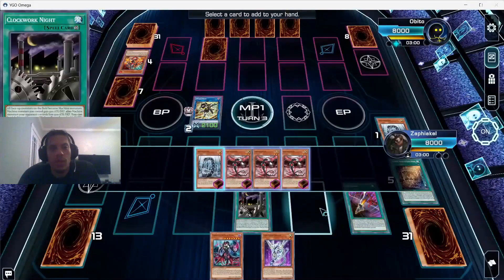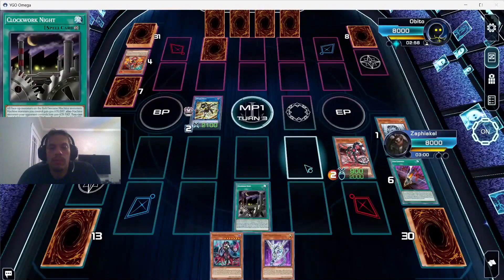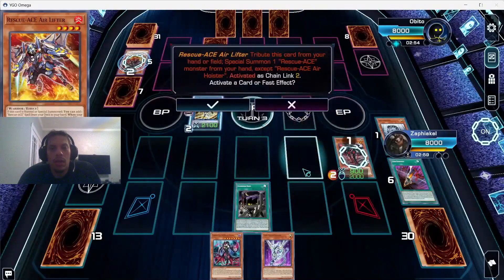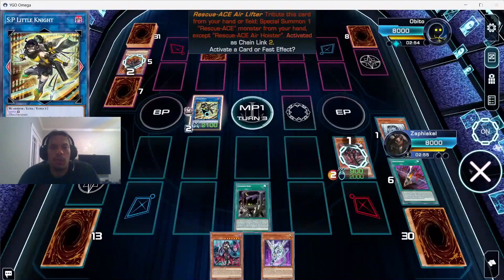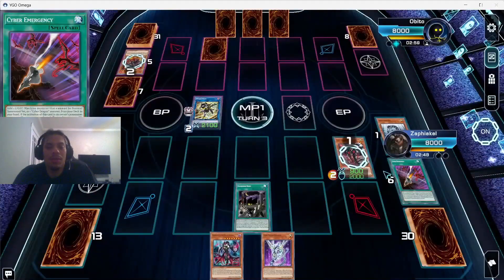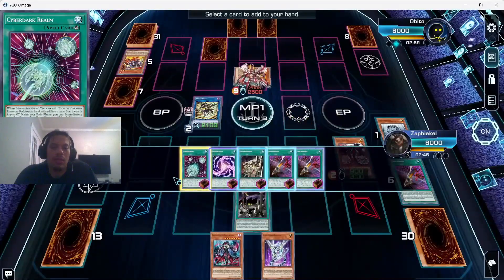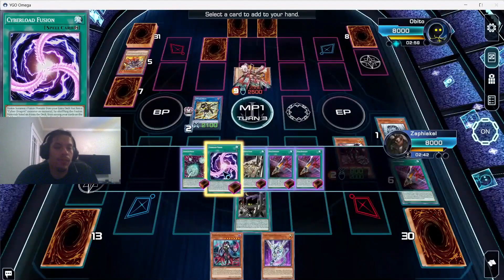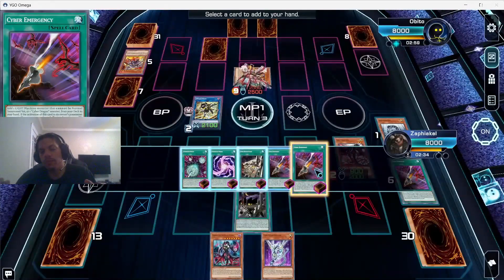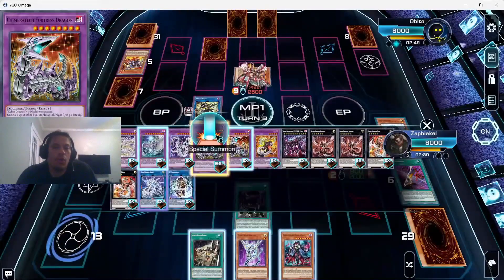We start our turn with Emergency grabbing Core. We want to try and bait an Imperm or Ash. He ends up using Lifter to get a special summon from hand, which gets him Turbulence out — still super annoying. I could have gone for Cyber Dark Realm but with no spell cards there was no point in grabbing Chimera. Instead I grab Repair Plant and contact fuse off Turbulence.